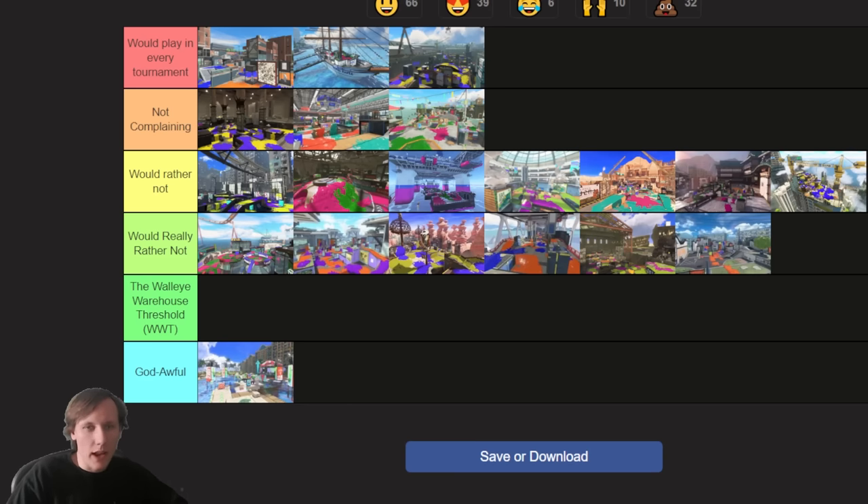Also in the 'would play in every tournament' tier is Manta Maria. The tower path is pretty vulnerable, which isn't a bad thing — it makes you push in and get control of whole areas of the enemy spawn. There's high ground pretty much all the way around the tower the entire push, which means your priority is map control, not just getting on the tower and trying to stay there. The tower also makes a nice platform to hop onto that high ground and take it over, rewarding you heavily for making it that far.